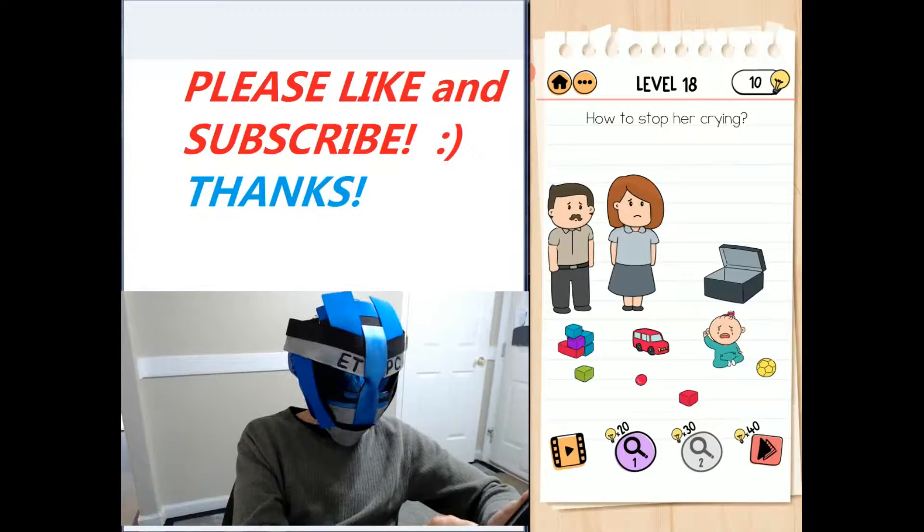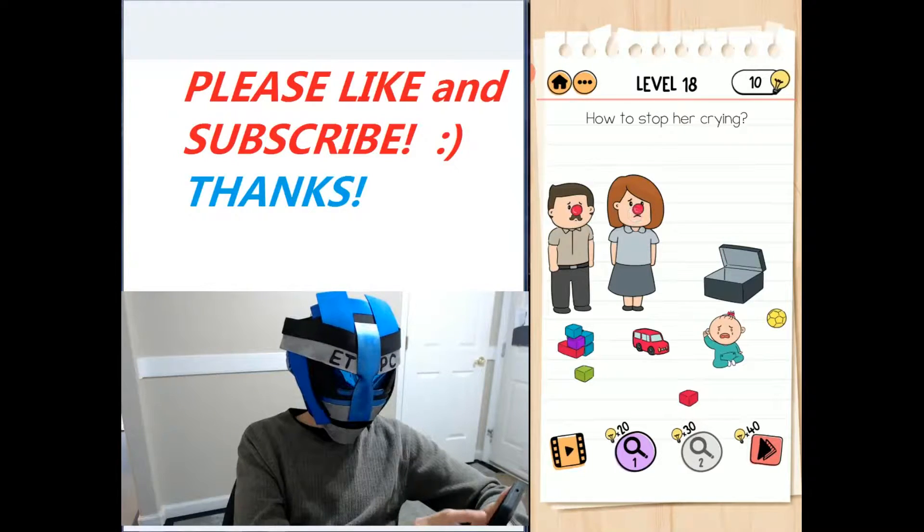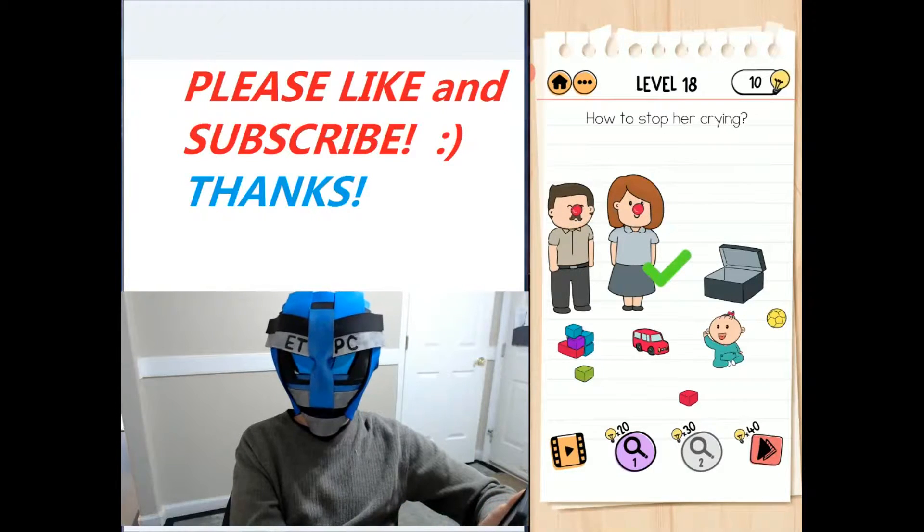Move this ball out of the way, and there's a little red ball there. Move that onto the parents' noses like that, and then click on both noses at the same time. There we go, and the baby's happy.